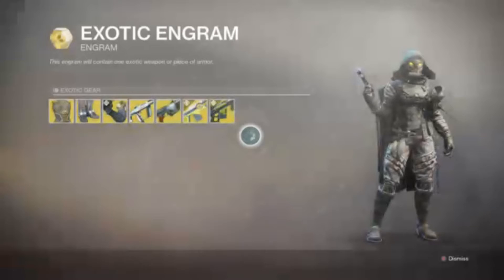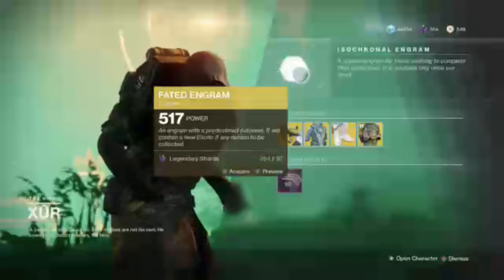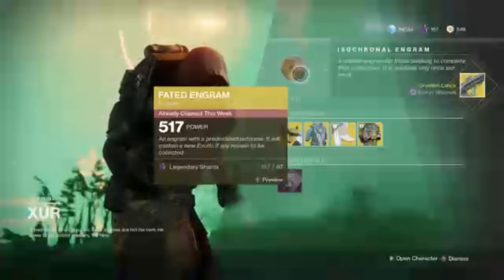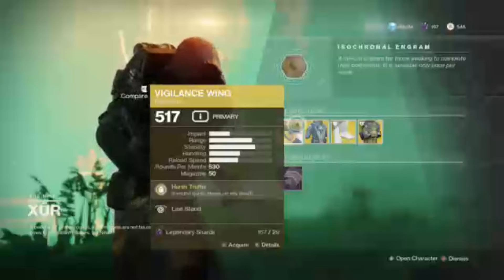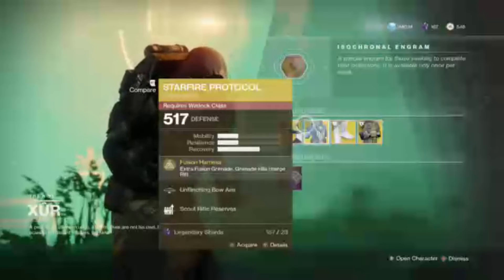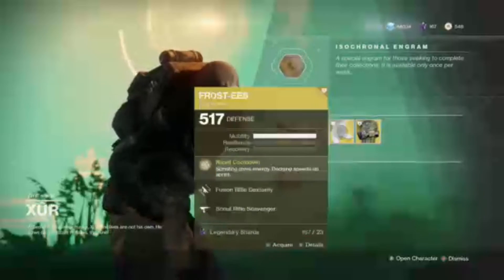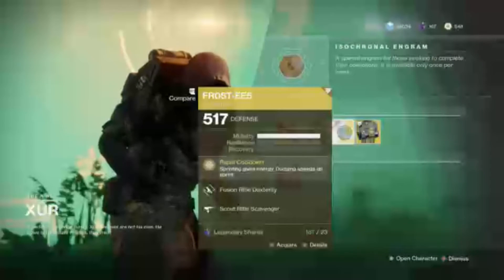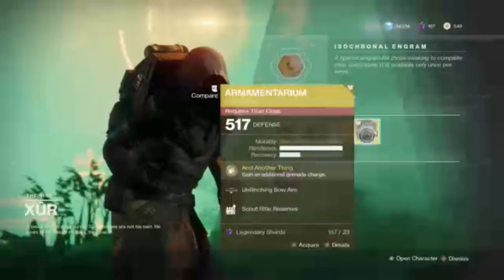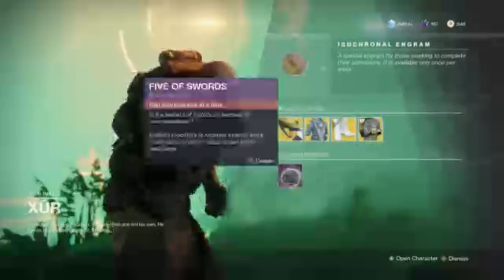I really hope faded engrams can give Forsaken stuff, because it'd be awesome. So I'm gonna buy one anyway. As usual, he has his faded engram which costs 97 Legendary Shards. He has the Vigilance Wing, the five-round burst pulse rifle that heals you when allies die. For Warlock, he has the Star Fire Protocol, which gives an extra fusion grenade and grenade kills charge your rift. For Hunter, it's the Frost Dash EE5 — sprinting gives energy and dodging speeds up sprint. For Titan, it's the Armamentarium, which gives an additional grenade charge. And his usual Five of Swords.